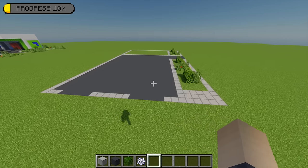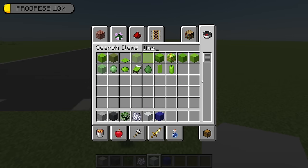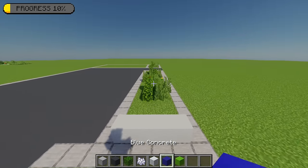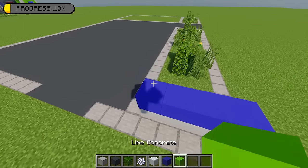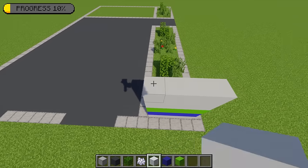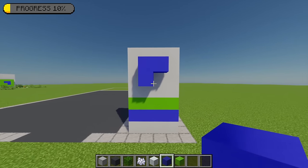Now I'm going to show you how to create the sign for the gas station. I'm going to need some white concrete, some blue concrete, and also some lime concrete. Starting from this point I'm going to build across four blocks of white concrete, then a row of four blue concrete on top, followed by a row of lime concrete. Then moving back to the white concrete, I'm going to build up a four by four square on top. For the logo, I'm going to place an L shape with the blue concrete in the middle.